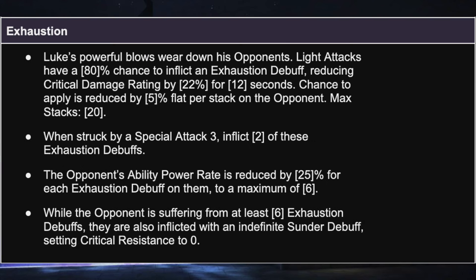There is now a full header for his exhaustion debuffs. The base chance on his light attacks is now 80%, up from the current 30%, but this chance goes down by 5% for each exhaustion active on the opponent. So once you get four up, you're down to 60%, and eventually this will theoretically get to 0 when there are 16 on the opponent. The max stacks of exhaustion is 20, leaving some extra room for the Jessica Jones synergy and anything else that gives extra ability accuracy.